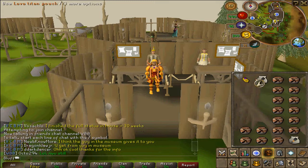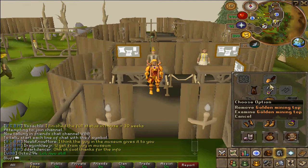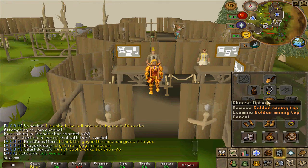I also bring one extra lava titan pouch. Another thing you might want to bring just to get there quickly is a combat bracelet. Note that there is a place where you can deposit it into your bank when you get to the Living Rock Caverns. For armor setup, you're going to want to bring either full golden mining armor if you have it, and some good defense bonuses — which is why I'm bringing a spirit shield and a skill cape in case I have to use prayer.